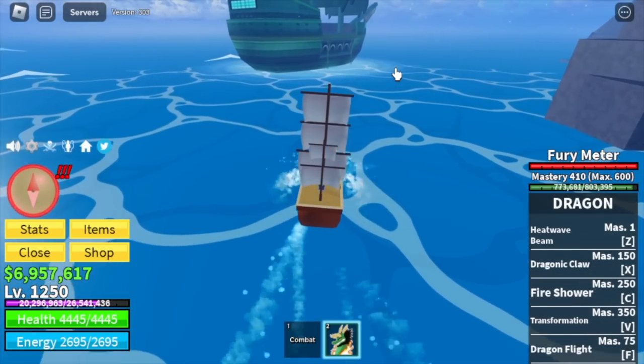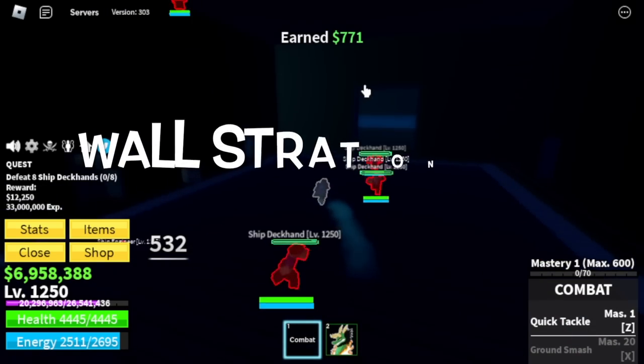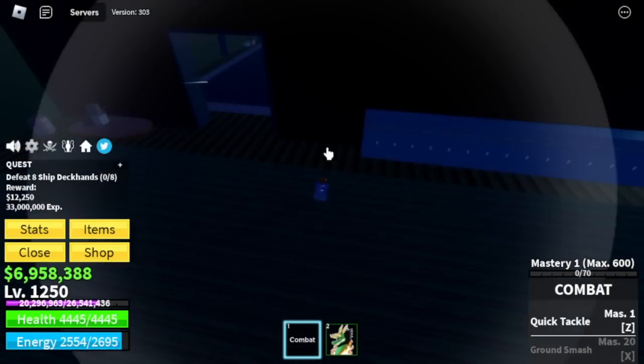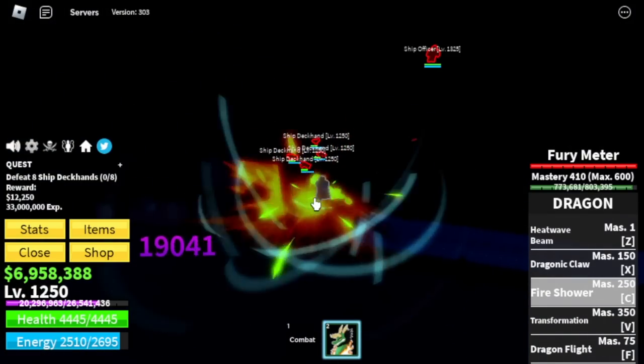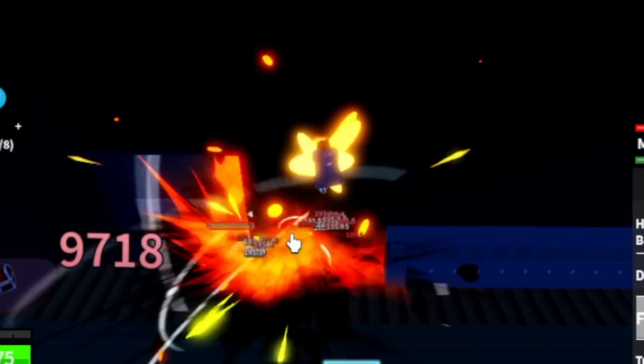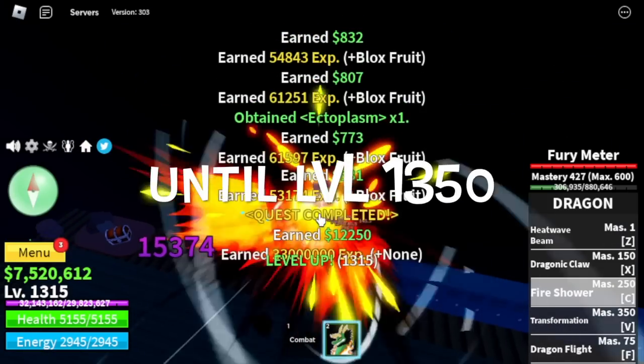At the Cursed Ship, we're just gonna do wall strat on the ship deckhands. We're just gonna focus on this mob because there is a wall strat, which means grinding is easier — no dodging needed. Target level here is level 1350.